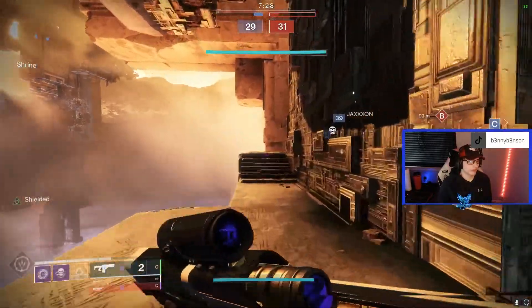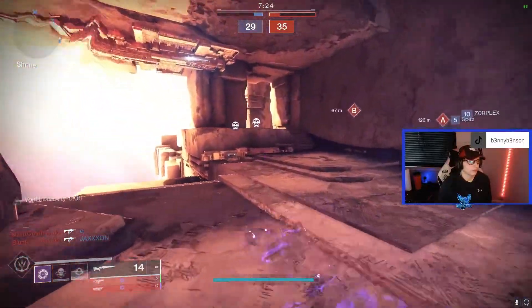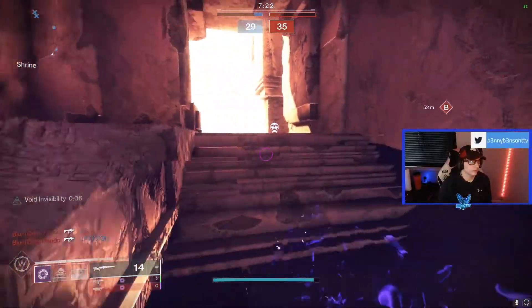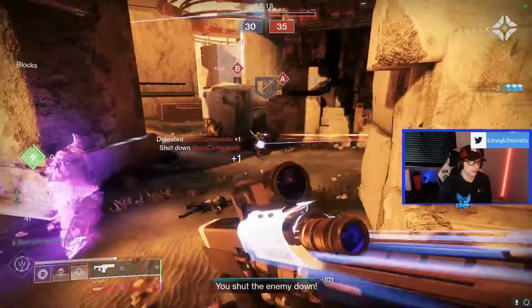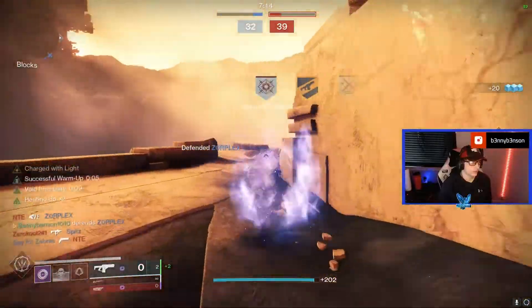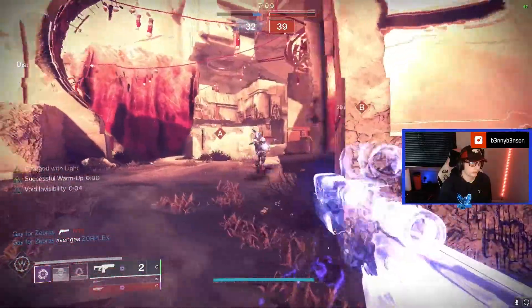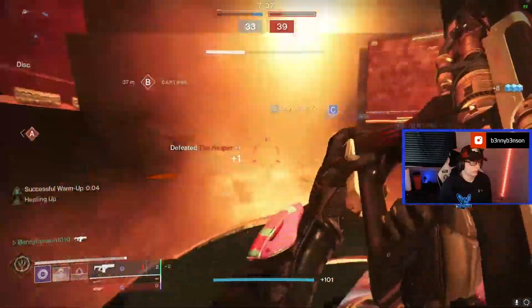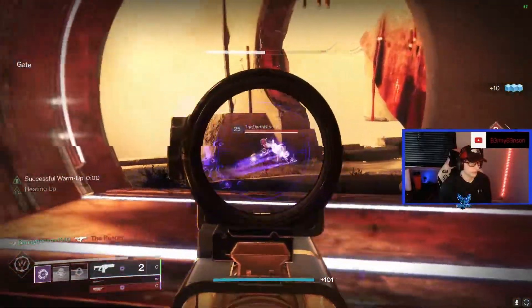I'm going to try and get back towards the outside of the map and play a little more DMT. I don't enjoy just mainlining special as much — I like throwing a little bit of primary in there with it as well. Get both those kills. Dodge here to keep getting my melee back. That's what successful warm-up does for you — it allows you to make those aggressive plays really easily.